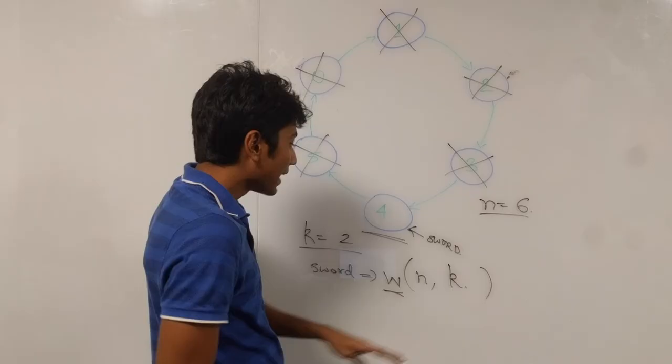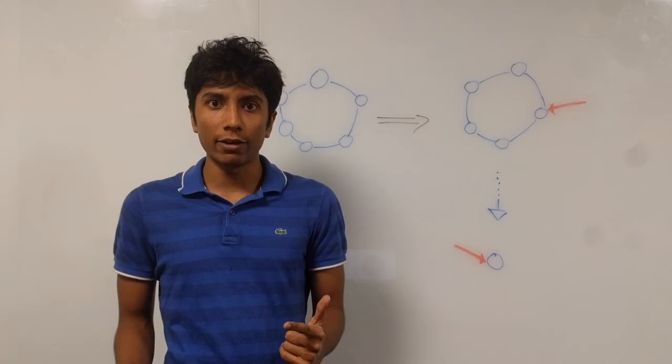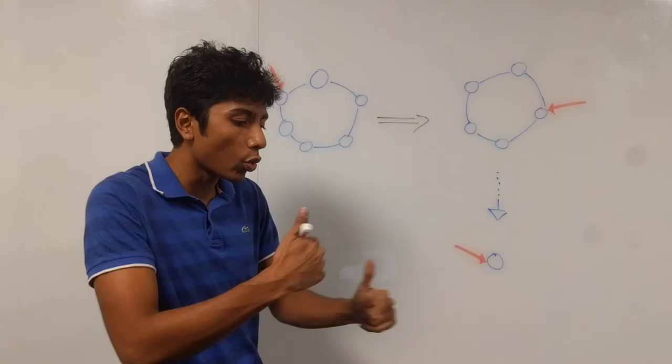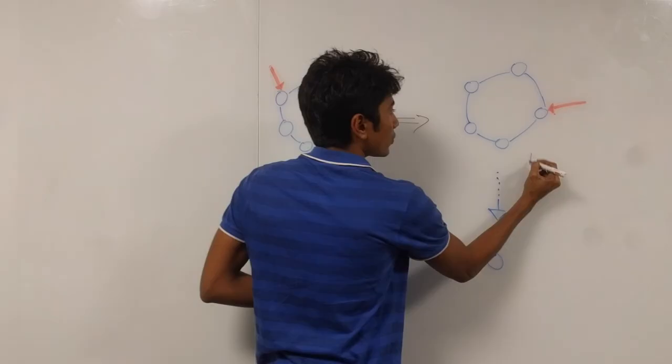Now that we know how to represent the game with n and k, let's think of a recursive solution. A recursive solution is quite intuitive: at the base case you have one person alive and they won't kill themselves, so they are the winner. You're tracking the transition of the sword pointer. When there are n people, the next state has n-1 people with someone else holding the sword.